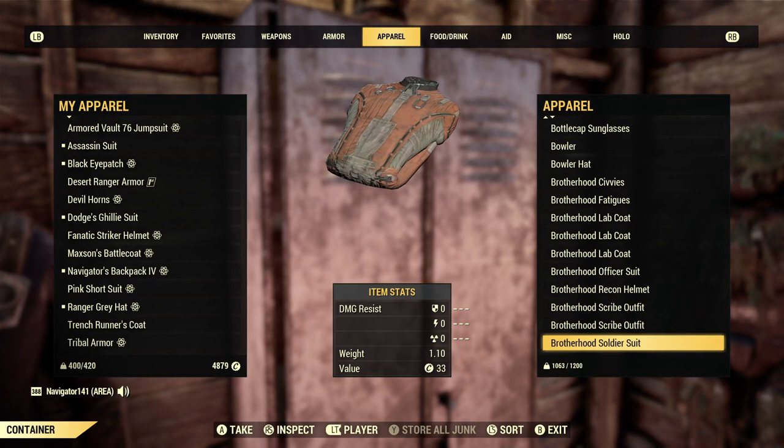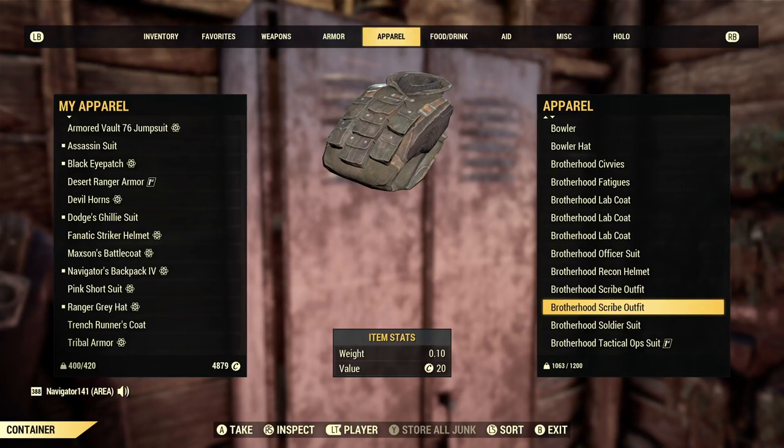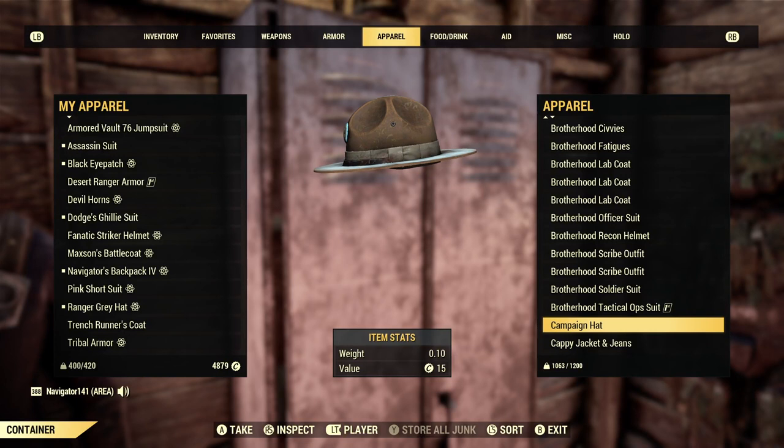I've got some Brotherhood lab coats — a lot of them, actually — because I have a lot of friends in Brotherhood groups. So it's good to have stuff like this in case they're doing something and I can just hand it out. Campaign hat — I love this. This was the cowboy hat I wore before I even had my current one. I used to wear this all the time. I love the little logo on the front — E Pluribus Unum. So sweet.